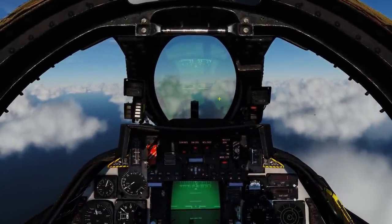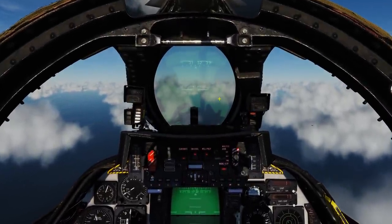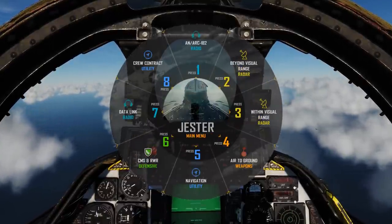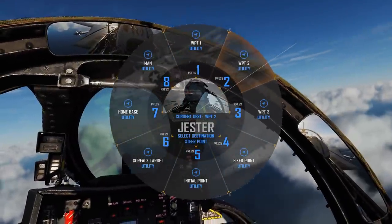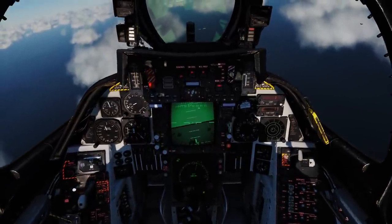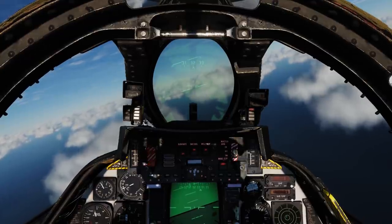The RIO position is not currently available to show, although you will be able to do most of this from the RIO position if you choose to. So first let's go through the setup of the F-14. We're going to select Navigation Utility, select Destination Steerpoint and Waypoint 2. This will change our waypoint — Waypoint 2 is our bombing target.